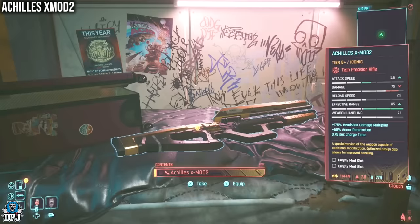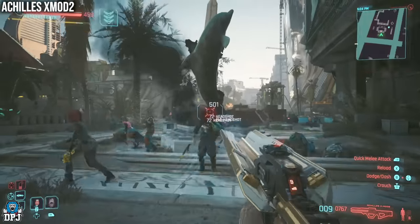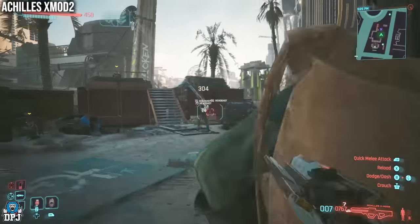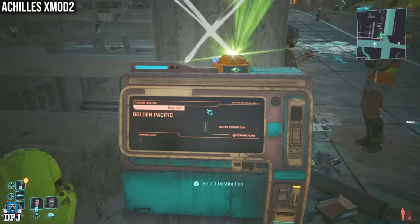Next up, we have the Achilles Xmod II Iconic Tech Precision Rifle. This is a weapon you can just come and grab anytime you want - it's that simple. Follow the path I take from this fast travel point and go get this amazing weapon.